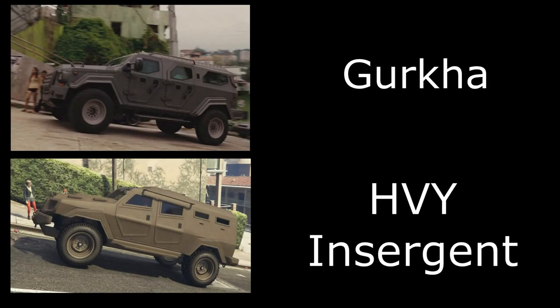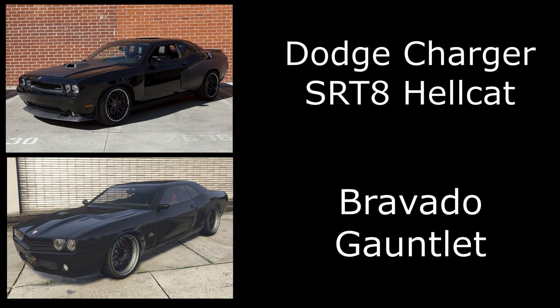Then we have Hobbs's Gurkha, which also doesn't get a lot of screen time in Fast and Furious 5 but you do see it. In GTA this is the Insurgent. I've gone for a matte moss paint and tried to match the setting from Fast and Furious as closely as I could.